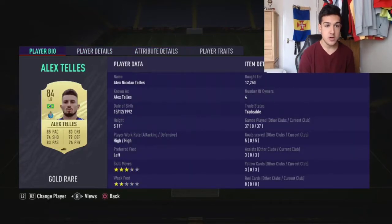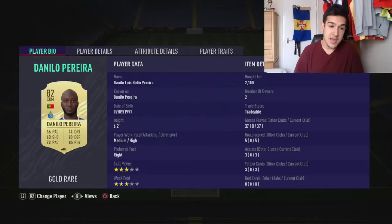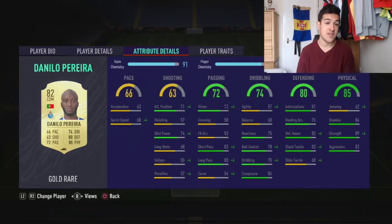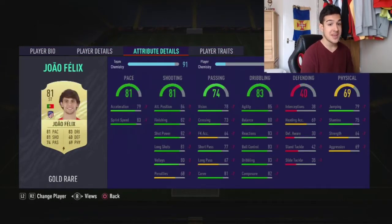At left center mid, this is another card you need to pick up before it starts getting more expensive — it will easily go up to five or six thousand coins because Danilo Pereira has transferred to PSG. He's more of a defensive option — sits just in front of the defense, three-star skill, three-star weak foot. He keeps the defensive work: 80 defending, 85 physical, 74 dribbling, 72 passing. His defense and physical are unreal. High defensive work rates as well.